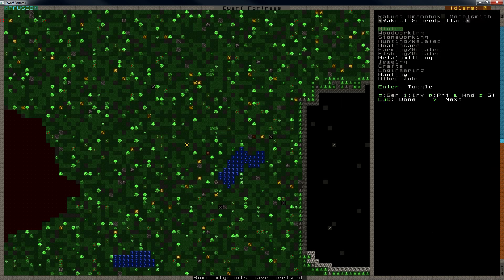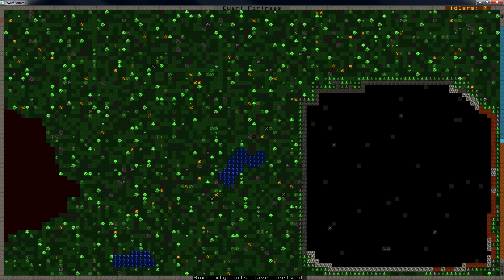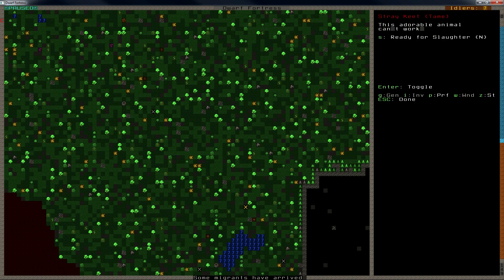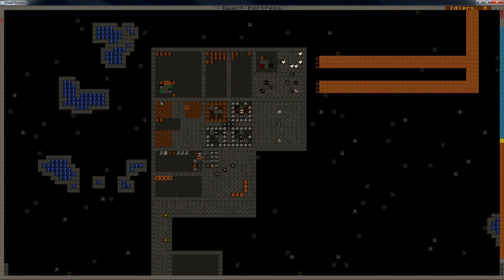We've got some animals as well. I can spot a yak, a goat kid, and a keat. I have no idea what that is. Let's see — a small ground dwelling bird. Fair enough.